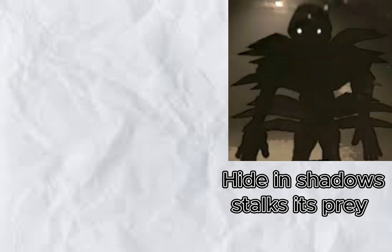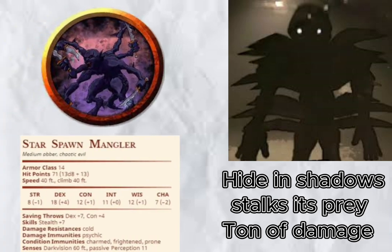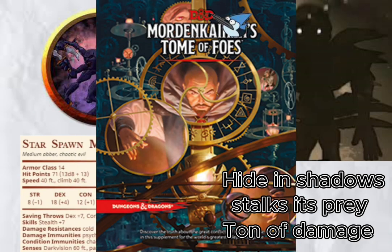The Bracken. This one was a little tricky, but the essence of the Bracken is that it likes to hide in shadows, stalk its prey, and does a ton of damage when it eventually strikes. So after some searching, I decided the best choice was the Starspawn Mangler — an obscure but terrifying D&D creature from Mordenkainen's Tome of Foes.